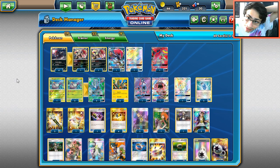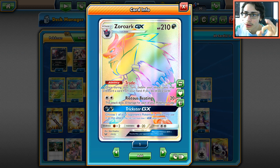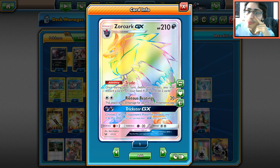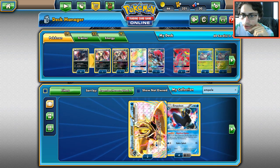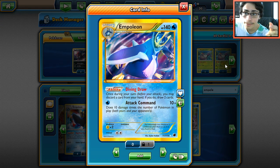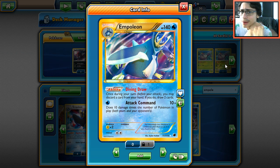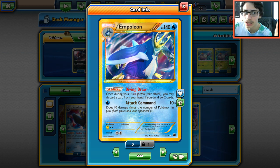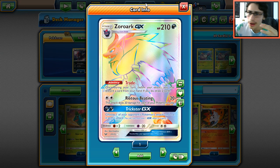Zoroark GX is hands down the best card out of Shining Legends — no one's going to deny this card is going to be game-changing. Trade is a very good ability; it's the same thing as Empoleon's Diving Draw. Empoleon is a great card we covered about a week ago, but it's never been able to really take off. It's a Stage 2 in a format where even big basics and Stage 1s that are really tanky perform really well, so Empoleon has a tough time keeping up.